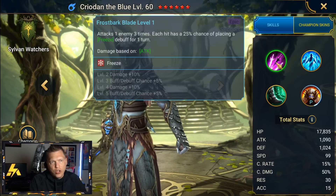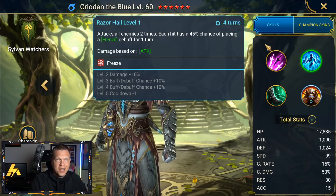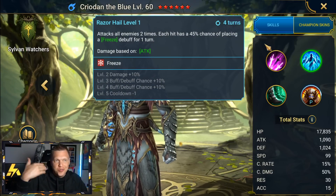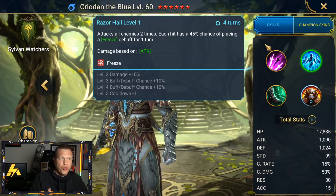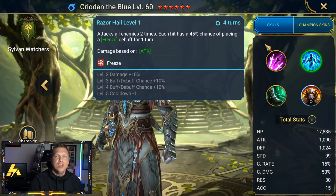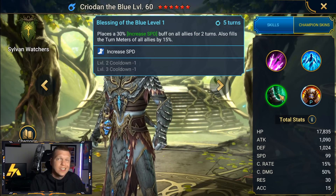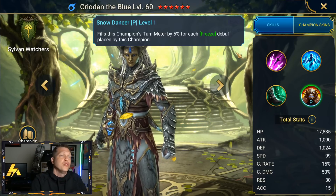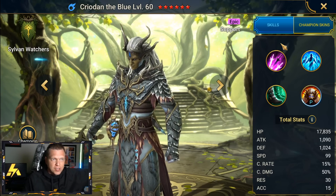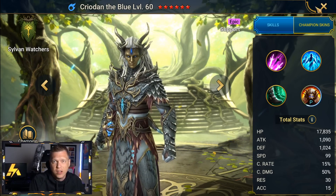Cryodan brings a lot of CC. The A1 is a triple hitter with a chance to freeze, and you can run stages over and over for good procs. The A2 is a reliable AOE freeze on a three-turn cooldown when booked. He also provides increased speed on all allies with turn meter fill, cycling on a three-turn cooldown, and has a passive for constant snowballing of turns. Not the godliest of champions, but he can definitely bring utility and help you three-star faction wars content.